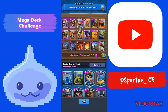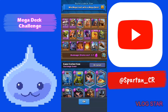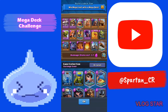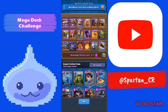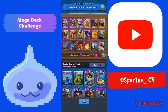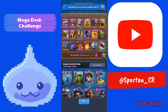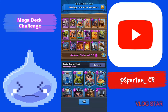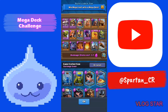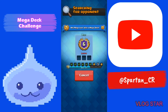It consists of swarm guys and win conditions like Ram Rider and stuff like that, plus splash damage and support. You should have a fairly good amount of win conditions — I have three: Ram Rider, Skeleton Barrel, and Goblin Barrel. You should have maybe one spawner, and for spells have two medium-damage spells and one small spell. Without further ado we're gonna jump into a game — I'm currently sitting at six wins and only need three more for the challenge victory.